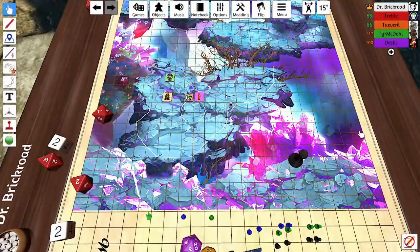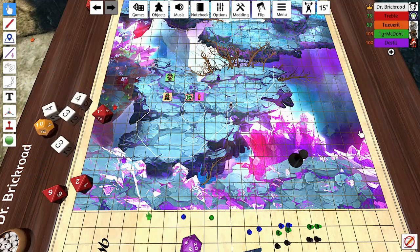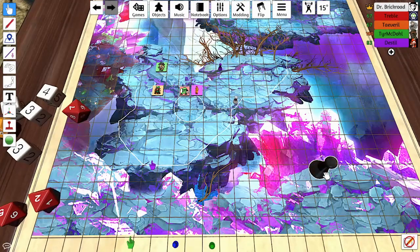Alex flies up to get the angle. First shot: 14 on armor class — rolling with disadvantage, that does not hit. Second shot: 17, which will hit. He deals 46 radiant from Branding Smite. That's exactly how many hit points it had left. The first shot dings off a rock and the second lights it up, just in time to watch it stop moving.